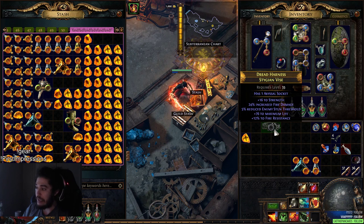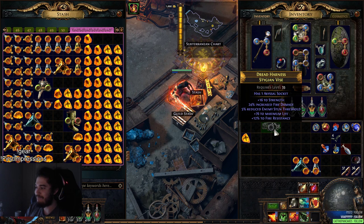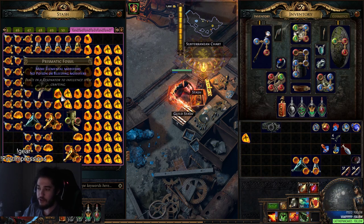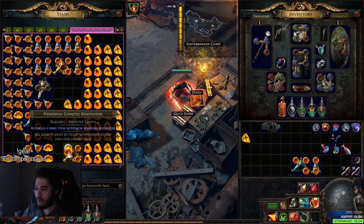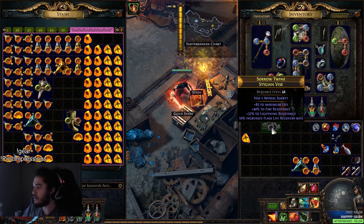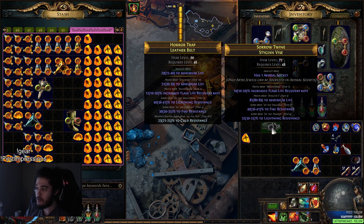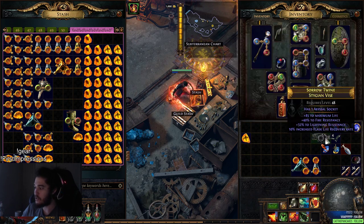So we rolled a pretty decent belt - 24% fire with 76 life. The only problem with this belt and the reason why I'm probably not going to keep it is it doesn't have the best life, and the resistance is complete trash. So it's not staying - we're going to roll it. If we don't get something good, we just farm more later. That one we don't want to talk about. Last attempt - we probably won't get a better one. This one did not roll the fire damage, but it's better because it rolled 85 life, has two decent resists, has a suffix open for another resist, and we get an Abyssal Jewel socket. It's not what I wanted, but it's for sure an upgrade.